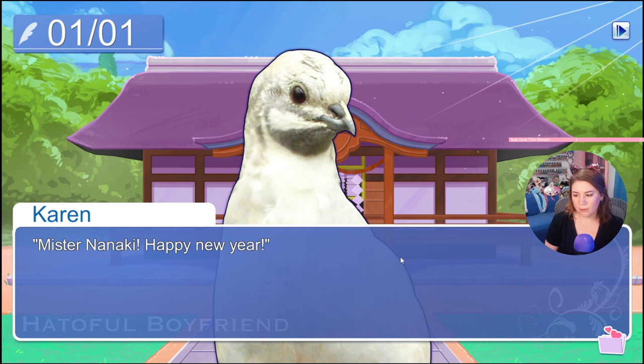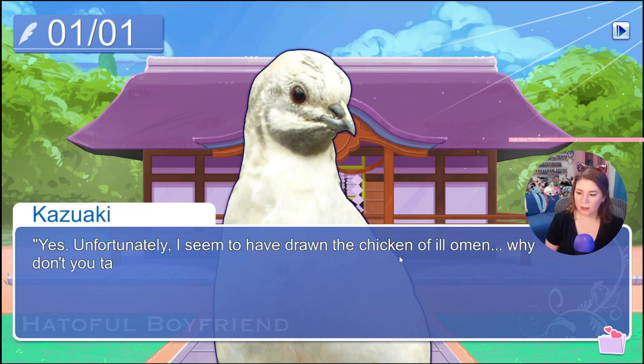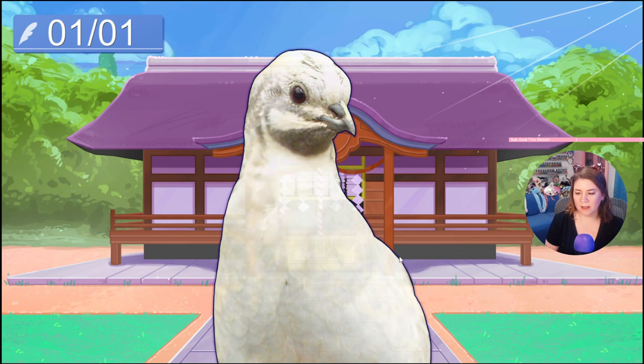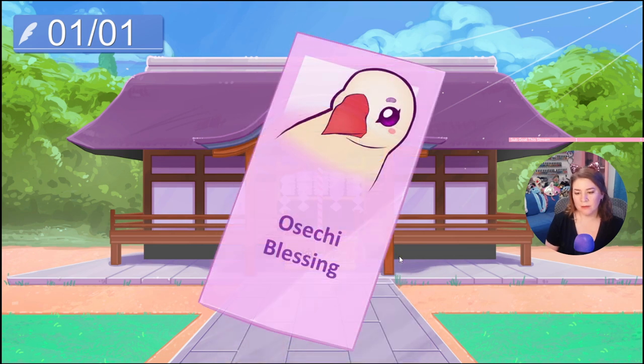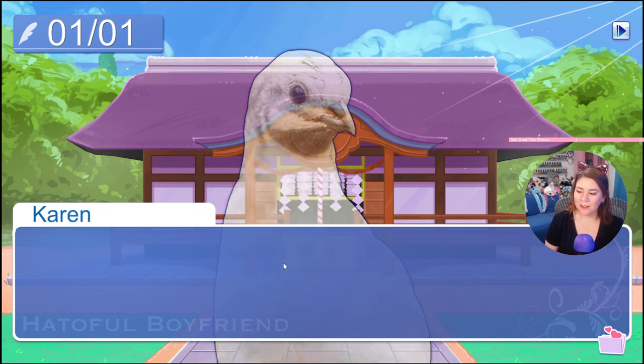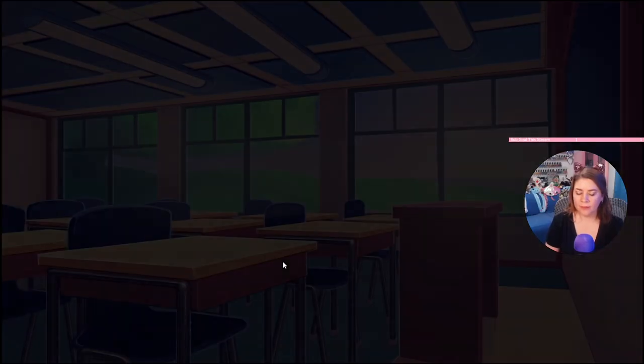'Mr. Nanaki, happy new year!' 'Oh hello, Terry — happy new year! Did you get a fortune, sir?' 'Yes, unfortunately it seems — withdrawn chicken, ill omen. Why don't you take one?' 'I will — which one should I take? This one.' 'Osechi — blessing!' What's an osechi? 'Good — you got a better one than I did. I think this will be a good year for you, Terry.' 'Thank you, sir.' Osechi blessing, whatever that means — but blessing is good though!